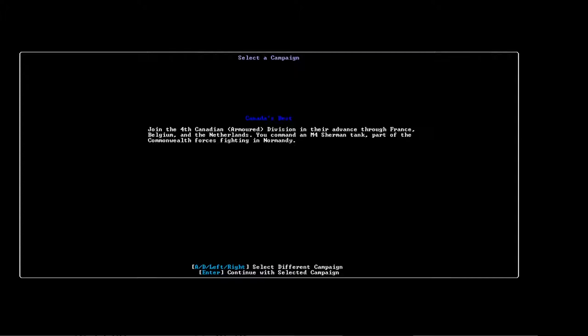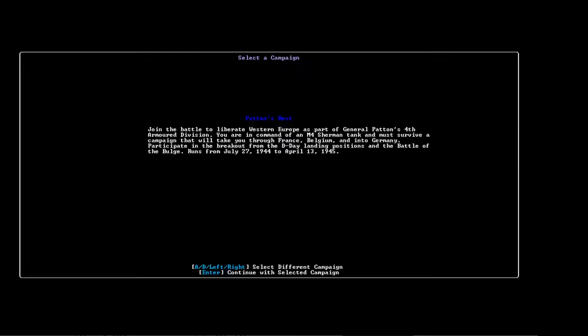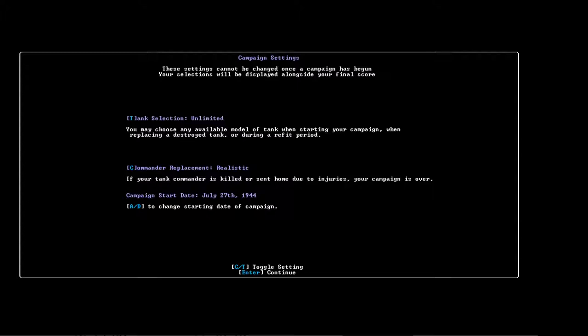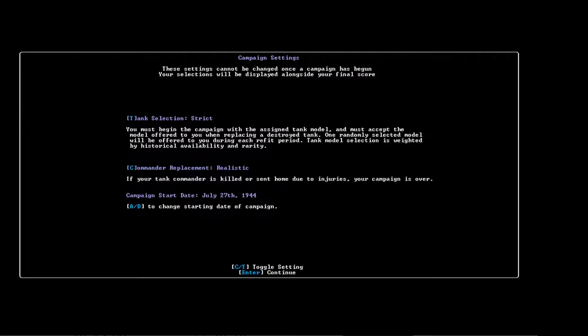Let's press Enter to select Patton's Best as our campaign. You have a couple of options right off the bat — tank selection strict or tank selection unlimited. If you go with strict, which is what we're going to do, you start off with a very basic tank, an M4 Sherman, and that's it. If you go with unlimited, you can choose any tank you want, and later on when you get replacement tanks you have unlimited selection, whereas in strict you're stuck with what you get. This is more realistic and more roguelike, so let's go with strict.